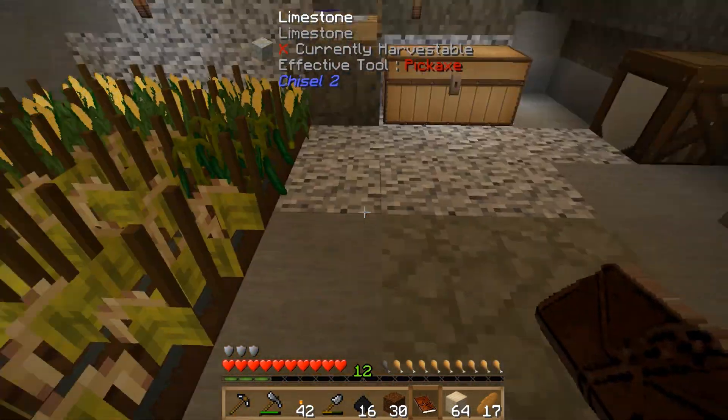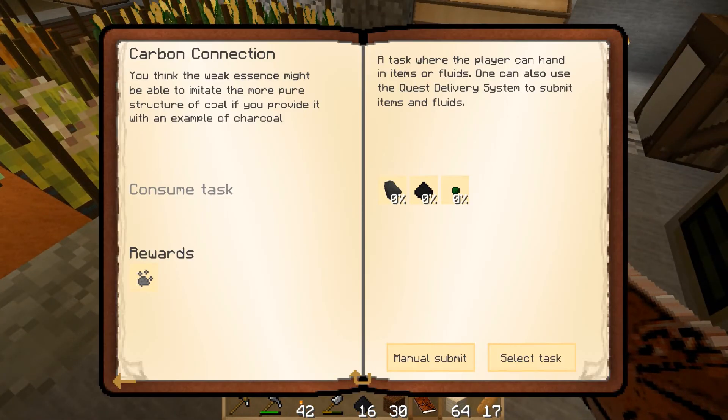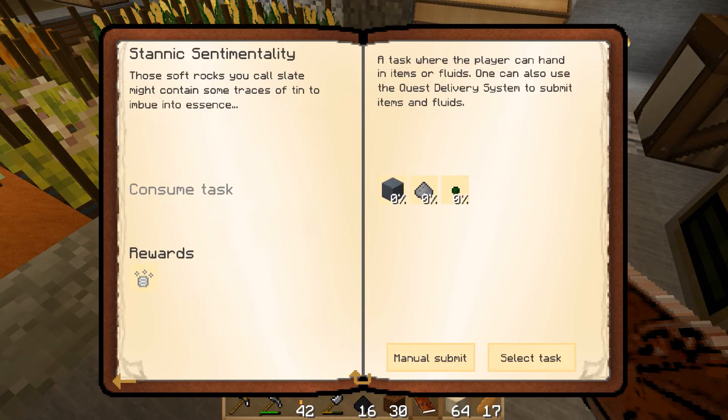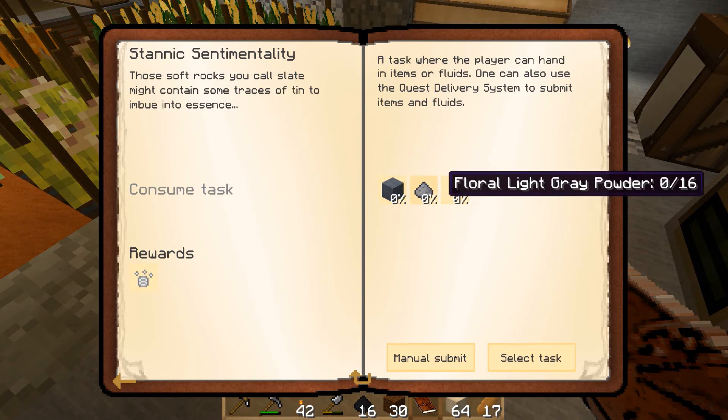The essence crops are growing really quickly — just not quickly enough. We'll let them finish growing and hopefully get enough essence dust for weak essence. There's also another quest that just popped up: 'Soft Rocks' — slate might contain some traces of tin to imbue into essence. For that we need 16 slate, some more light gray powder, and more weak essence.